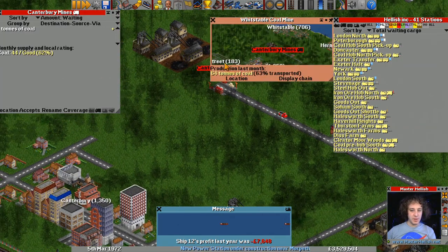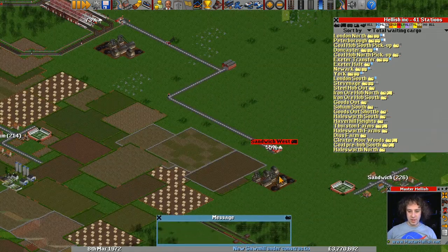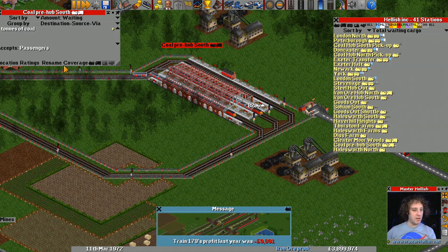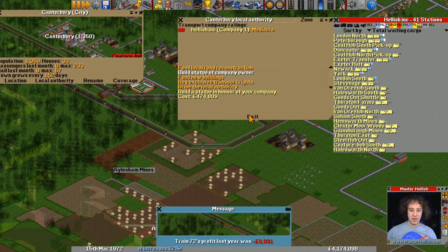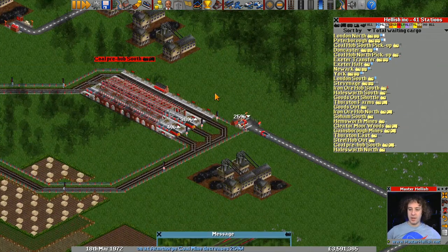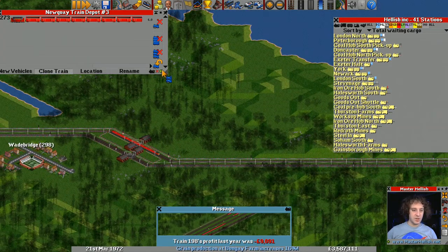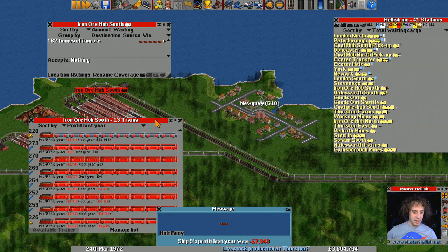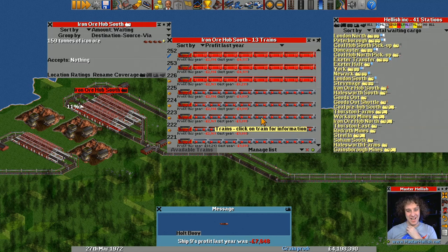How are the ratings over here? 62%–63% transported — we need more vehicles on that road to get better transport numbers. The station itself — 58%, that's terrible ratings. Local authority — build statue of company owner. And we need more trains here: let's put another two trains on there. Iron Ore Hub South still needs another train — it's a long distance for these trains to travel. I wonder how much money they're making. That one's in profit — not great, not going well yet, but it will be.